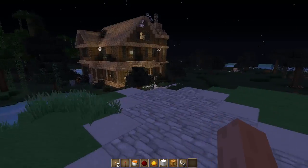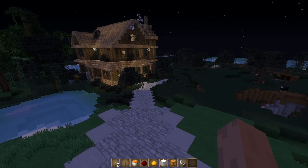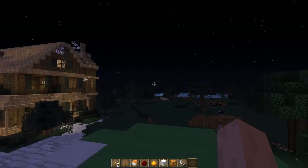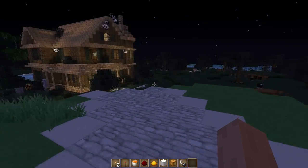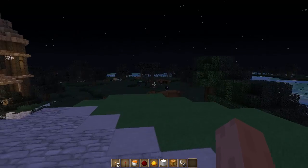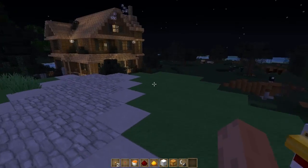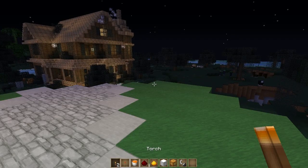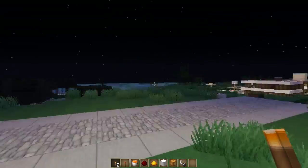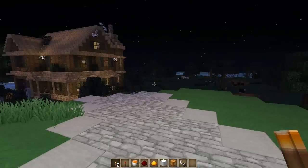It's basically the type of mod that I personally think should be in Minecraft by default because it is just that awesome. Essentially what this mod does is make torches and any kind of light source more realistic. As you can see, I've got all different types of light sources in my hotbar. When I switch to a torch, the whole area around me — about a 10-block radius — lights up because I have this torch in my hand.